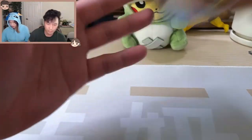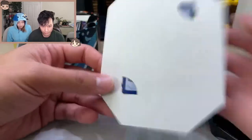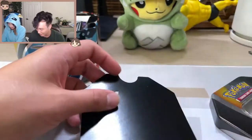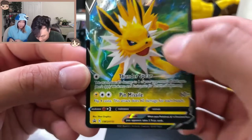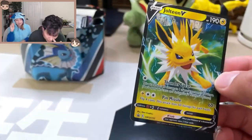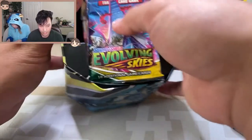Second one — let's go, Jolteon V! Same as Flareon, it's got this little backboard here. Kind of crazily attached on there. I don't really love that — it's hard to do without getting any damage on the corners. There is a weird cut, and you can see damage at the bottom. Not ideal, not the best way to stick your promos in a tin, but a very cheap way of doing it I guess. Nonetheless, cool card.